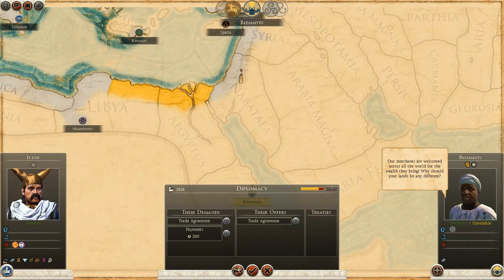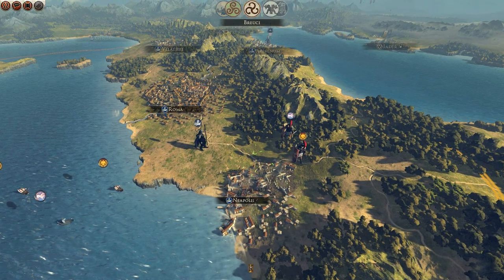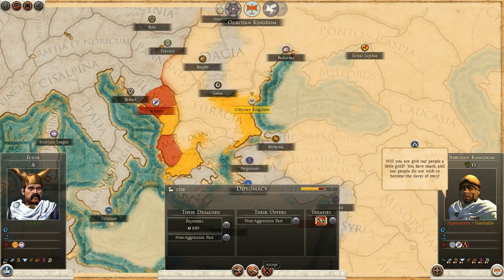After ending the turn, a trade agreement comes up - our merchants are welcomed for the wealth they bring. This trade agreement is worth 536 and they're only asking for 260, so that's fine by me. Then we see that the Odrisian Kingdom has become quite big - they control all of Thracia, most of Macedonia, and they're going into Illyria.